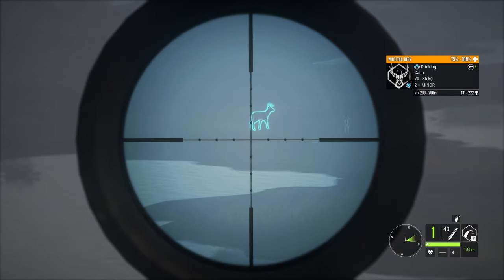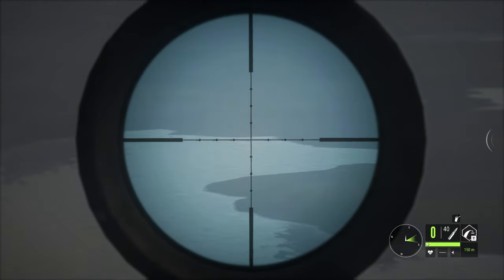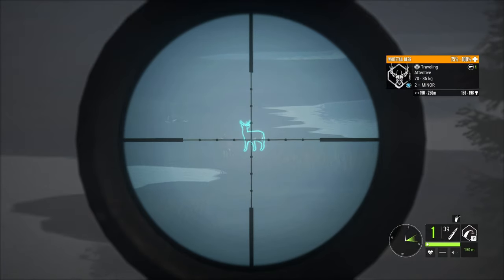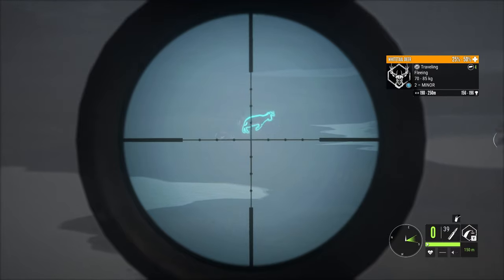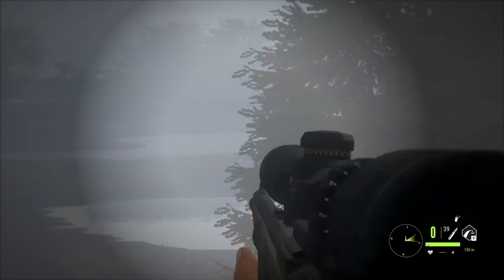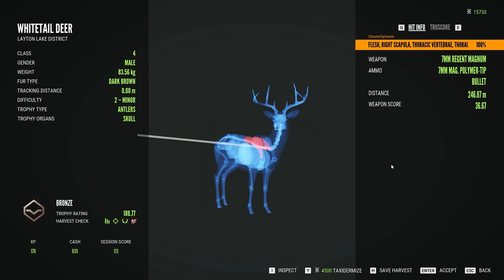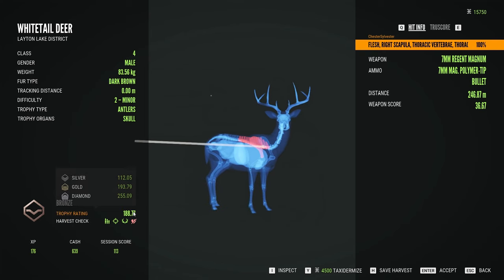The gun was zeroed for 150 meters, so I wanted to hold my shot a little high for bullet drop. I picked the best of the group and took a shot. I got the first one in the spine, missing his vital organs — I guess I held that shot a little too high. He scored 188, so if I had passed the harvest check he would have been around 5 points away from gold. The important thing, though, is that I got him within the Kraken Rope Bridge area at 246 meters, so he will qualify for the objective.